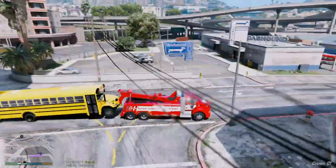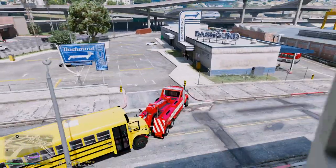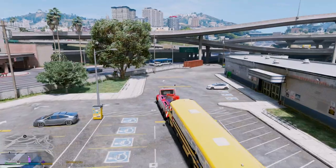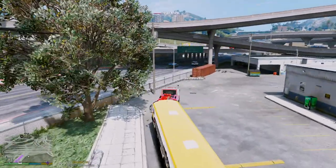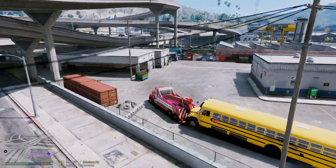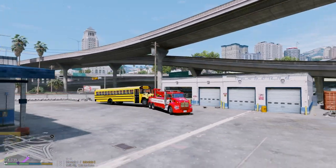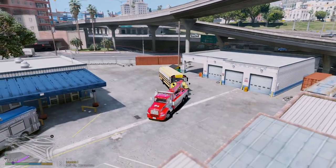Alright, we are here at the Dash Hound. The other way is the entrance, but I'm going to go in this way because it's going to be a little bit easier to park this thing. I wonder if I could back it into that bay — it may be too high though. I'm going to try it. If not, we'll just back it up to one of these garage doors.